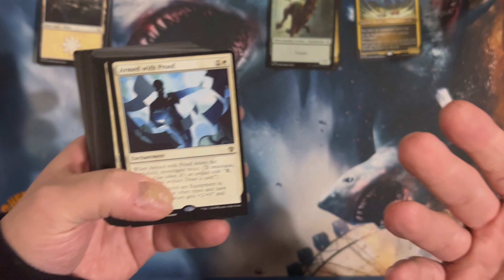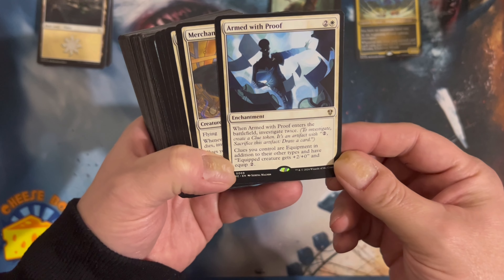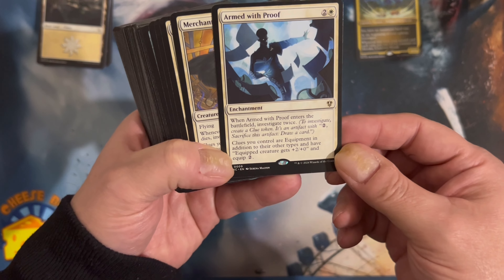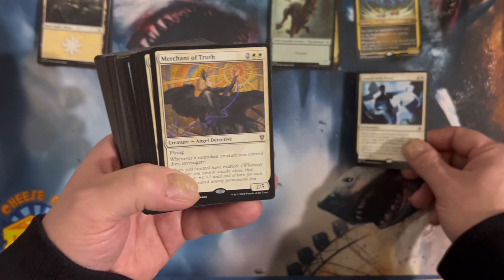I looked at the box and I was like, this is Merfolk's — now I'm like, this is Dog Deck? Armed with Proof: enters the battlefield, investigate twice. Clues you control are equipment in addition to other types, and have equip — creature gets +2/+0 and equip 2. Interesting.